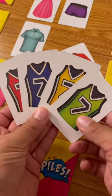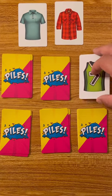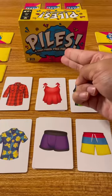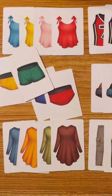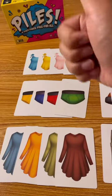If you get 4 matching pieces in one pile, then you'll flip it over. Once you have your piles of clothes organized, then you'll yell out piles. You'll flip your piles over to prove that you're done. If you're not, then everybody quickly starts swapping again. But if you are, then the game is over and you're the winner.